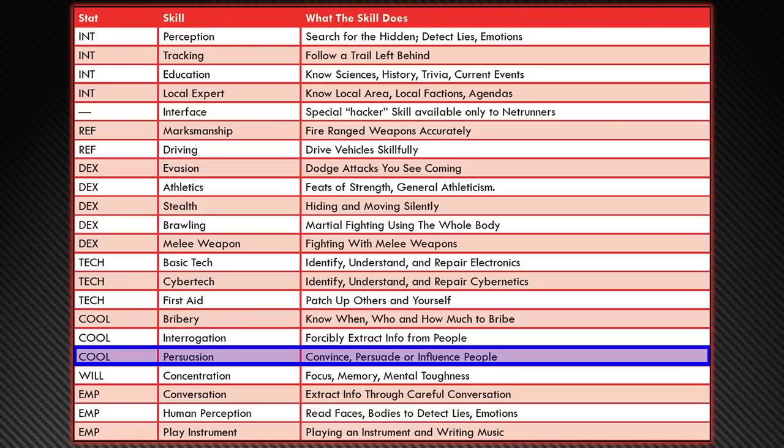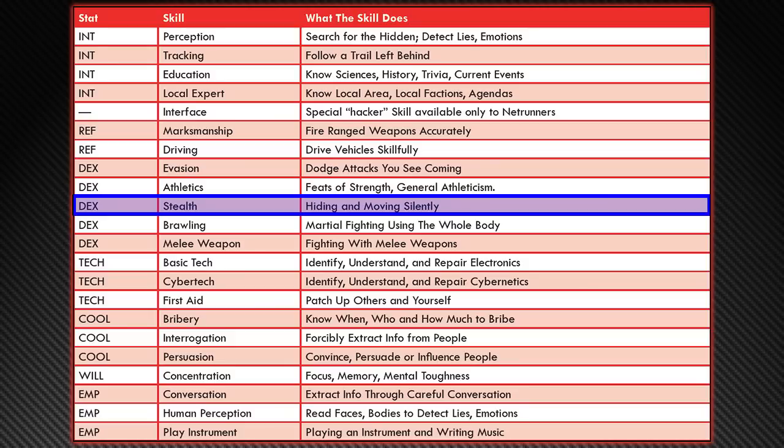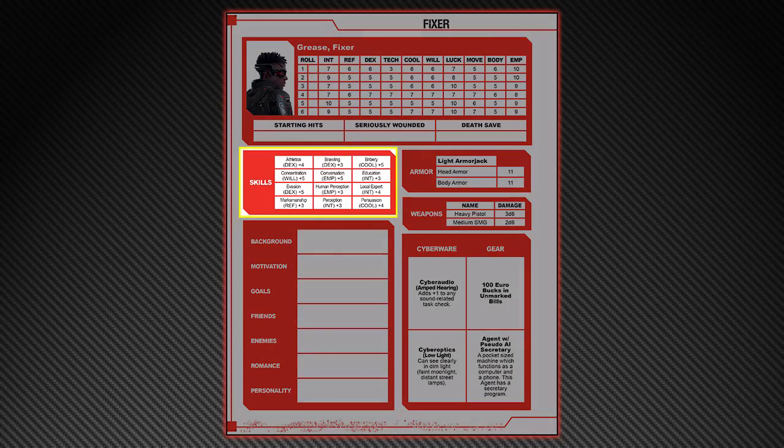Some skills are done as Opposed Rolls, where a player character tries to beat another character or NPC. Combat is a good example. Each character makes a skill check in the appropriate skill, and the one who scores higher wins — ties go to the Defender. Because all skills are available to all players, I'd like it if the Character Sheet listed every available skill, not just the ones a character already has points in. A player — especially a new player — might not attempt a skill simply because it's not listed on their sheet and they don't know it's an option.